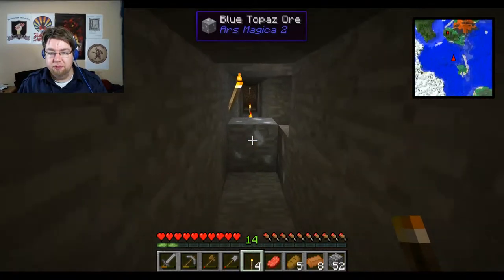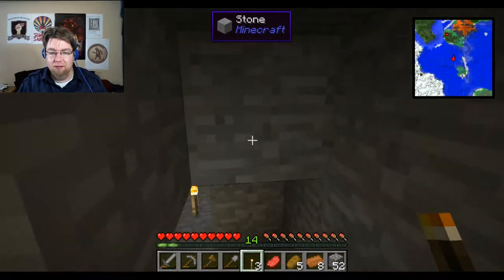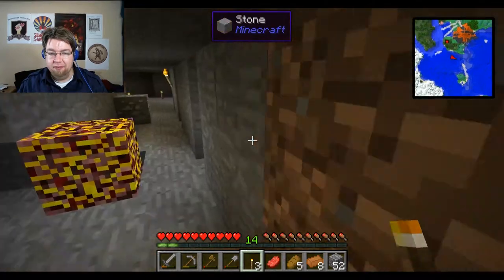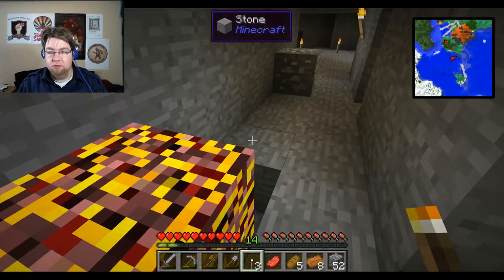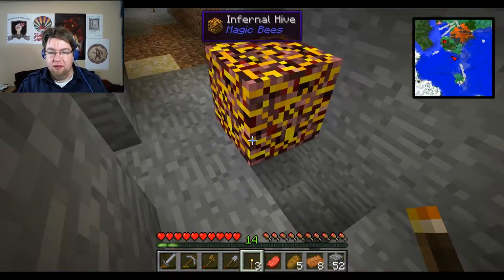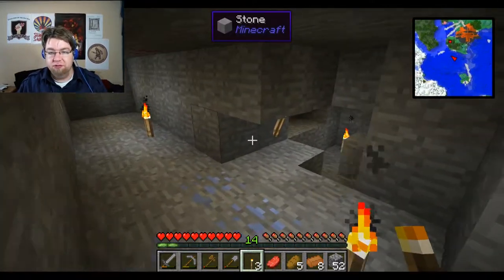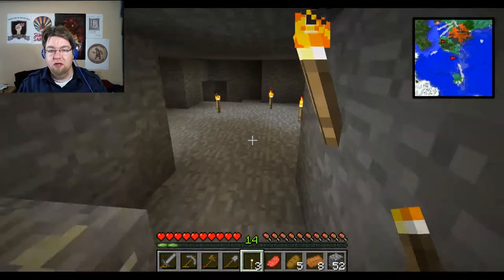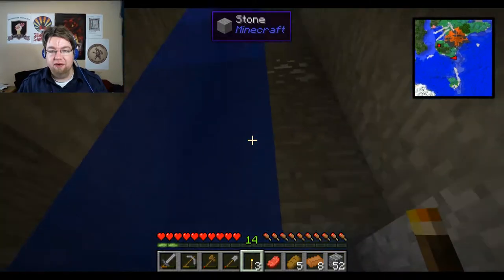I'm continually worried about monsters spawning in my mine. There's a bee — there are beehives down here. These beehives are actually not only glowing, which is super useful, they are surrounded by glowstone. Glowstone you only find in the nether, so when I'm digging around underground and I find this glowstone, I'm like, what is going on? Now I've found four or five of them, and the result is that I have a bunch of glowstone.